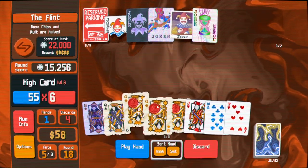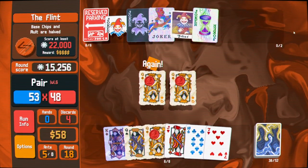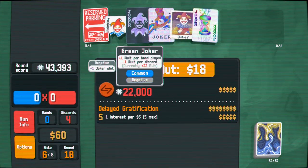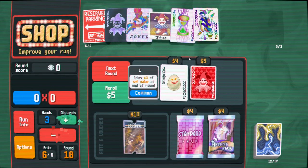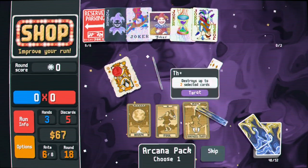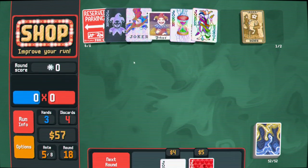Let me look at three of a kind vs pair real quick. 50 times 5, 85 times 7 - well, I think this is just better. Then Photograph and red seal should go off here. Nice - huge. Not that many points though. We're gonna have to get out of Half Joker, I think. Discard makes Delayed Grat better. I'm gonna click there, I'm gonna click that too. Let's go! Now I can play four and five of a kind. Need this for scaling Green Joker.